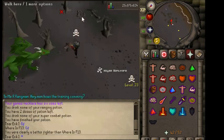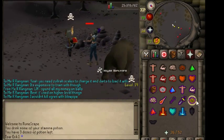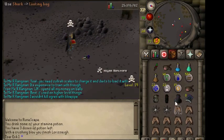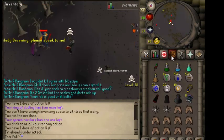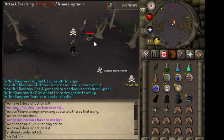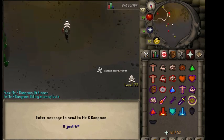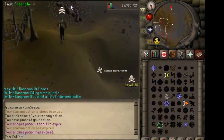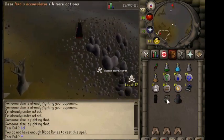A couple of tips: definitely bring a looting bag, because the bots drop a lot of hides and bones and you'll want to pick those up for full profit. A good bot kill might have ten hides, ten bones, and a glory. I'd also recommend sipping a super anti-fire before going up to the wilderness — it saves an inventory spot, and the anti-fire is helpful in case you get scorched by a dragon or hit with dragon bolts from other PKers.